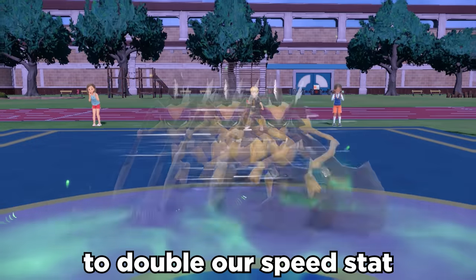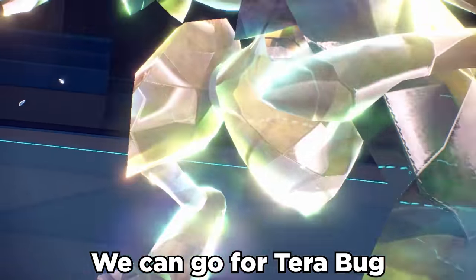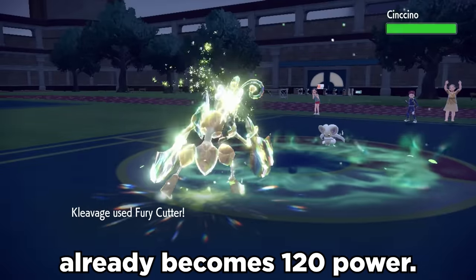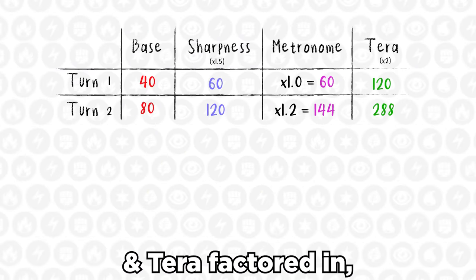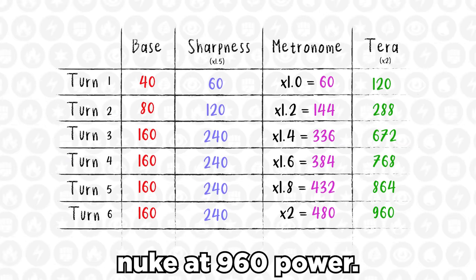We're gonna set up an Agility to double our speed stat and allow it to outrun almost anything. And then it's gonna get interesting. We can go for Terra Bug to bring our same type attack bonus to 2 times, which means that the first initial Fury Cutter already becomes 120 power. After all the boosts with Sharpness, Metronome, and Terra factored in, if we can get to 5 consecutive Fury Cutters in a row, it becomes an absolute nuke at 960 power.